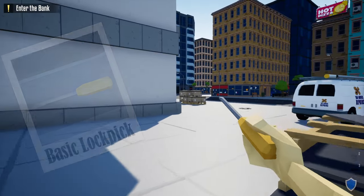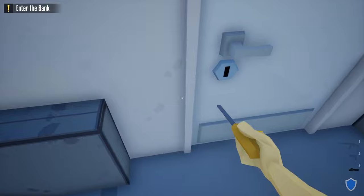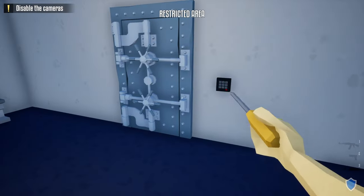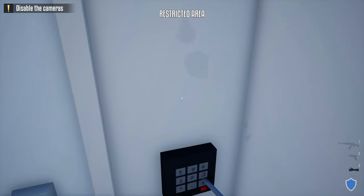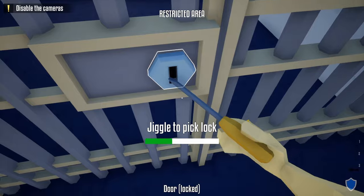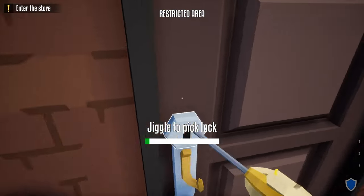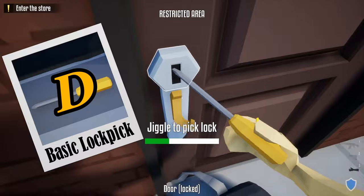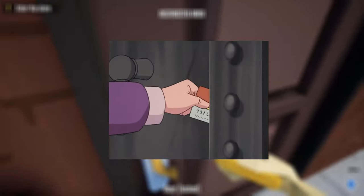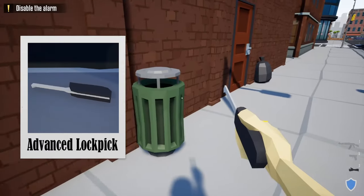The first item is the basic lock pick. It looks like a screwdriver you found off the ground and works just like one — barely working but gets the job done. It can open up doors and display cases, but it can't open vault doors or doors that require a key card. It unlocks stuff really, really slow, and I would give this a D tier ranking. You'd be better off getting Daphne from Scooby-Doo to unlock a vault door with a credit card.